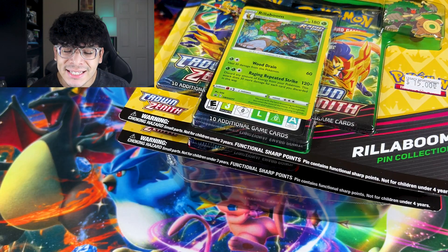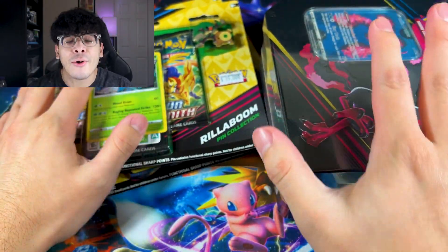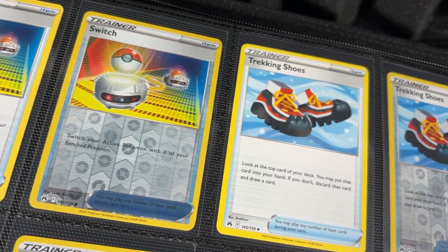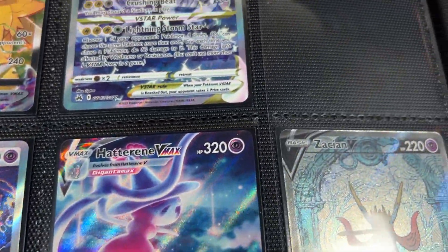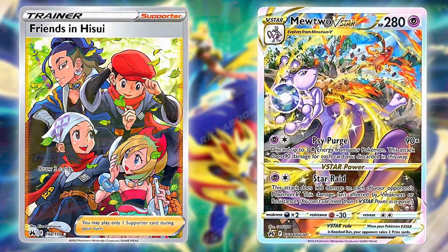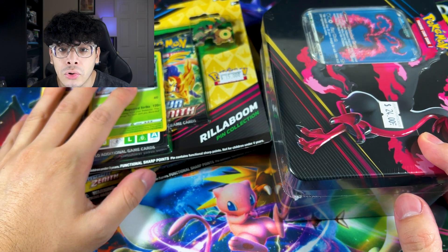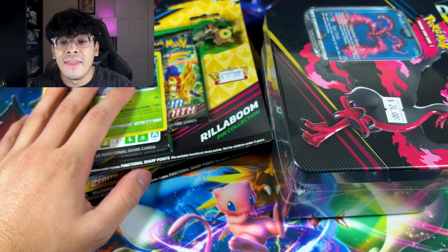What's good everybody, Darko here back at it again with another video. We got Crown Zenith — basically every single three-pack blister as well as a random Galarian Moltres tin, and your boy is missing two cards from the Master Set. I'm missing a full art trainer card as well as a V-Star from the Galarian Gallery — specifically the Mewtwo V-Star and Friends in Hasui Full Art Trainer. Those are the two remaining cards. However, if we don't pull either of them today, I'm just going to trade for them, because I can't keep buying product just to pull two cards. The odds are difficult — unless I pull a card with value that I can trade or sell off to get those cards.